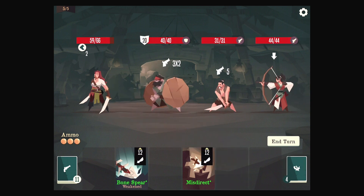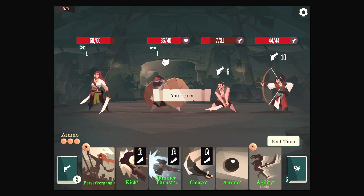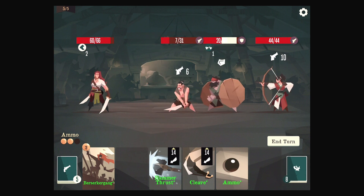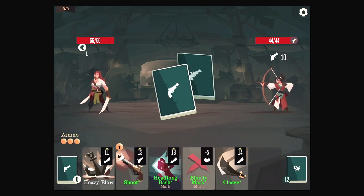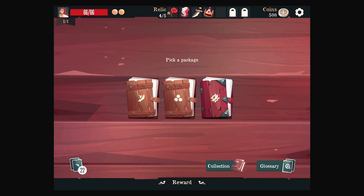Then we can Misdirect Bone Spear. We took a little bit of damage — could have been worse. That archer was a very good archer apparently. Hammer Thrust will not do what we want for a bit. We can get rid of our mark with Agility. Question is timing. So I think we kick, cleave, Berserker Gang, Hammer Thrust, then Ammo. And we dodged the 10 — nice. This is the last battle, so we might as well do that. And we could actually stack the mark with Headlong Bash — that's nice.